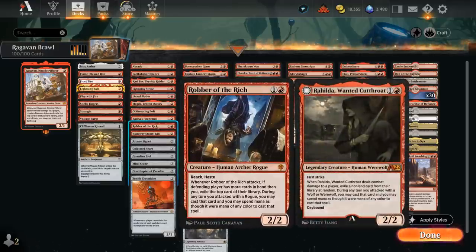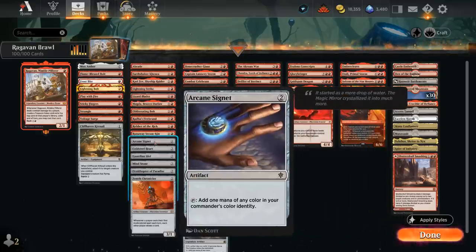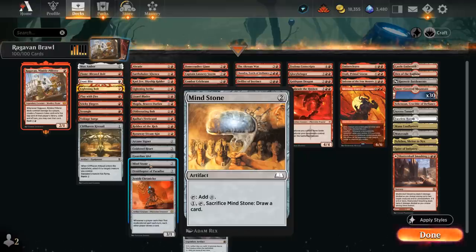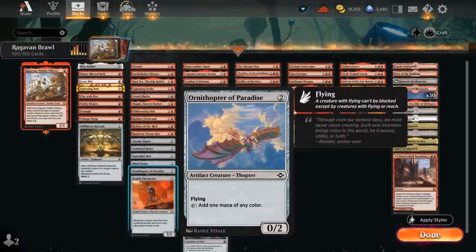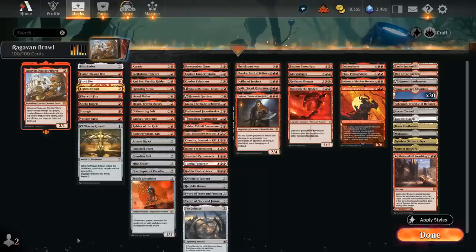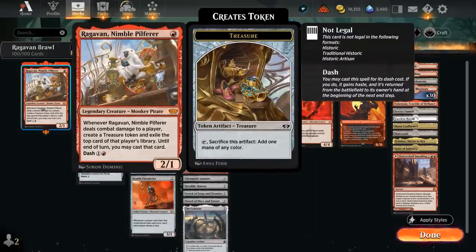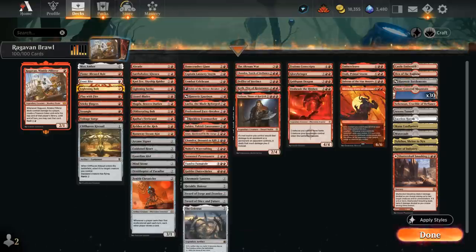At 2-mana we've also got ramp artifacts: Arcane Signet, Cold Steelheart, Guardian Idol, and Mind Stone — important since opponents will often take out Raghavan early, so extra mana helps replay it. Ornithopter of Paradise is a creature that makes extra mana of any color, also useful when exiling cards from the opponent's library with Raghavan. Zenith Chronicler is great in this monocolor deck as it can punish the opponent for casting multicolor spells, letting us draw a card. It could come back to bite us if we exile a multicolor spell with Raghavan, but in that case we're probably winning anyway.